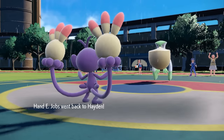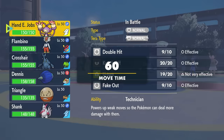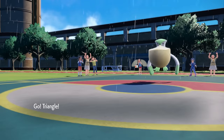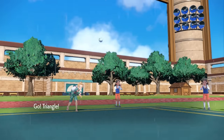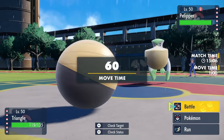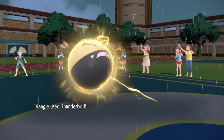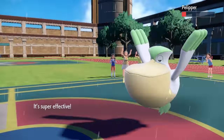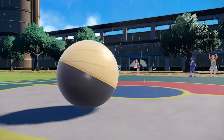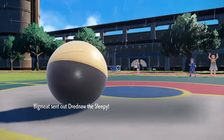I go for the U-Turn, do essentially nothing, but it opens up a free matchup. While Light Screen is still around, I bring in Choice Specs Hisuian Electrode. I'm thinking either they switch out and something takes decent damage from Thunderbolt, or they stay in and I grab a KO through the Light Screen. Not a lot of their team wants to switch into Electrode. I go for Thunderbolt — it takes care of Pelipper. The good news is Pelipper can no longer set up rain, but the bad news is the rain is up with Damp Rock and will stay for about seven more turns.